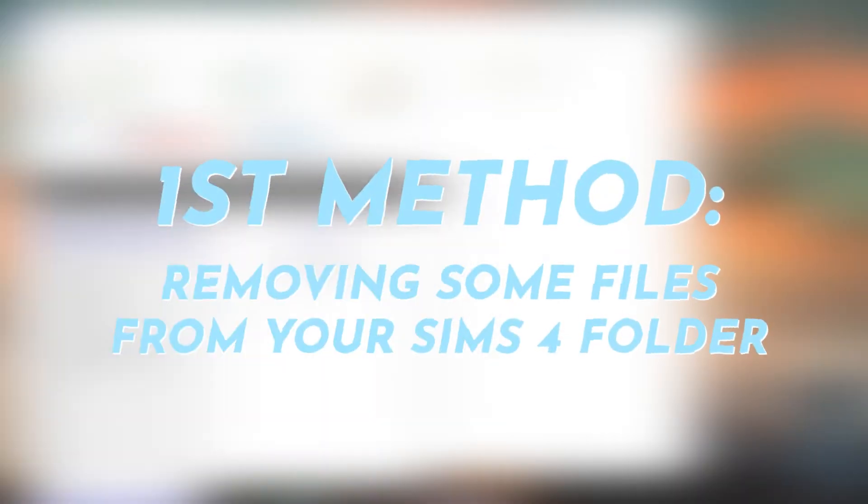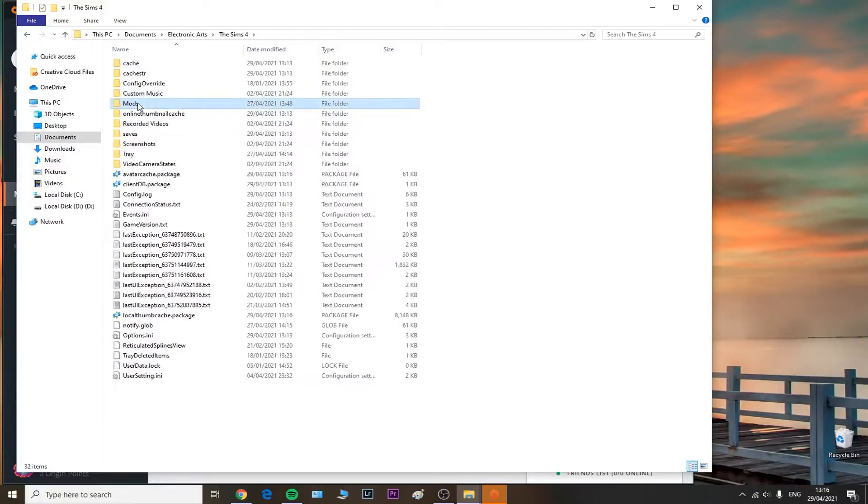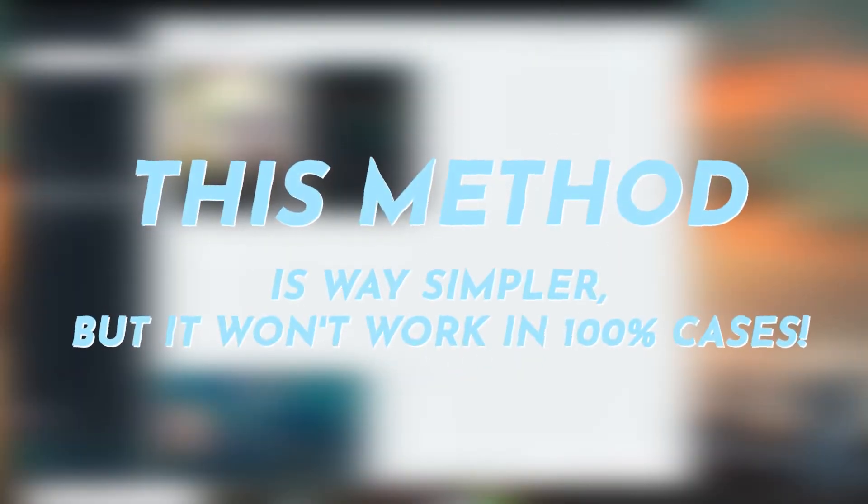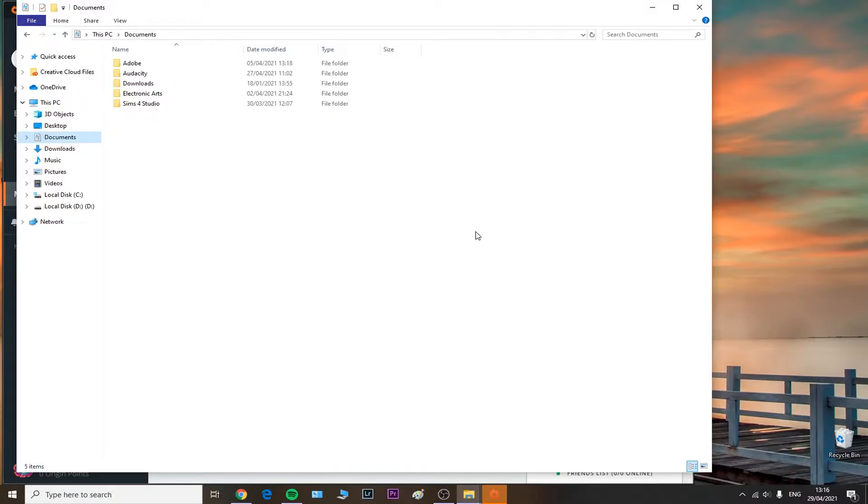The very first method involves removing some files from your Sims 4 folder, which I'm going to show you in just a second. It also involves batch fixing some of your CC within a program called Sims 4 Studio, as well as repairing your game through Origin. The first method is much simpler because it doesn't involve any elaborate steps.